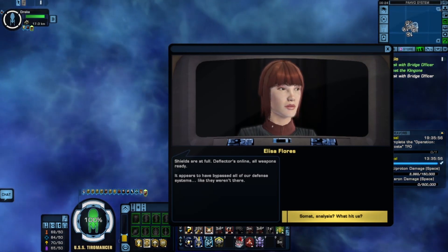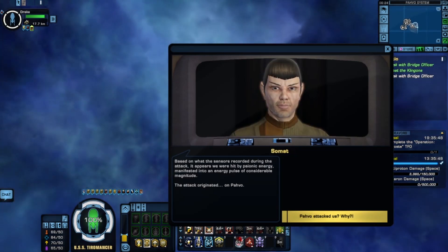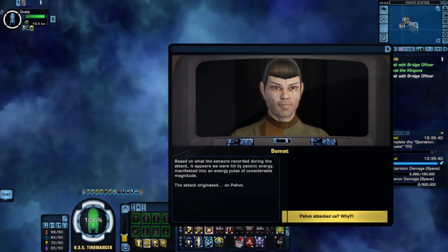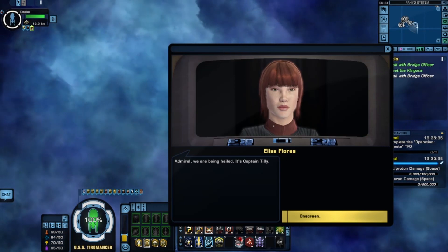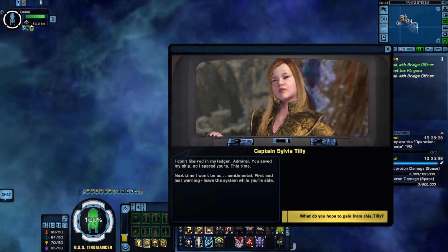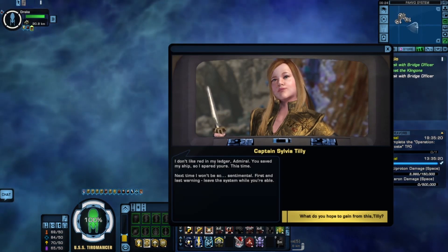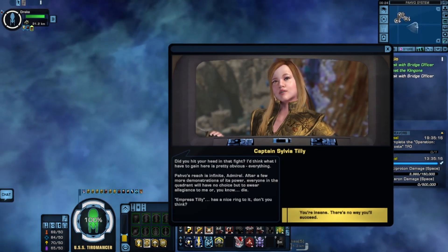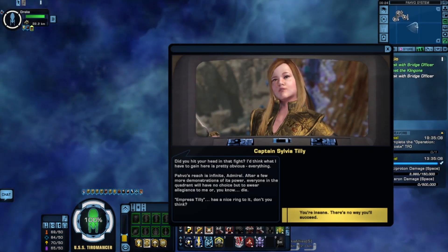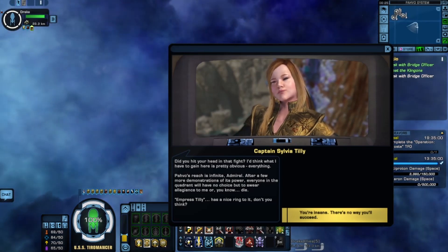Tilly is hailing. This time — next time I won't be so sentimental. First and last warning: leave the system while you're able. Did you hit your head in that fight? Oh Tilly, what have you done? Everything. PAVO's reach is infinite — after a few more demonstrations of its power, everyone in the Quadrant will have no choice but to swear allegiance to me, or die. Empress Tilly — that has a nice ring to it, don't you think? I'm the one calling the shots here, and I'm pretty sure I told you to get lost or get wrecked. I'm reading an energy signature on the surface of PAVO — it matches the initial blast. Another attack could be imminent. Let's get out of here — we'll be back.